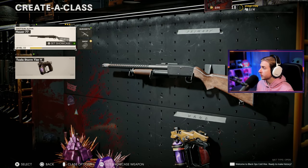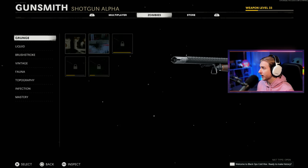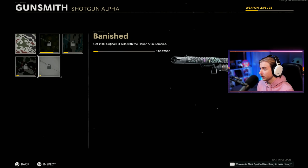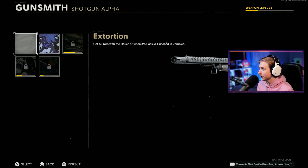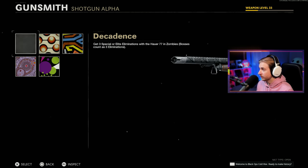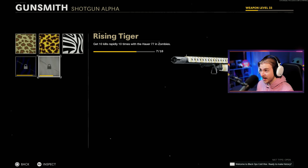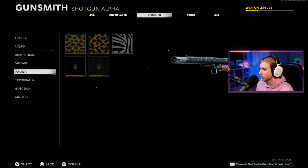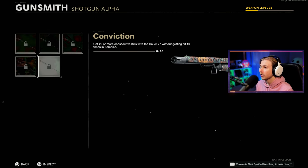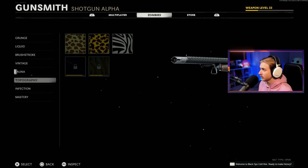I'm pretty sure we have quite a bit to do here. I have it at level 33, but my camo progress — I only have 700 kills with it, 180 crits out of the 2,500 we need, 465 kills out of 2,500 Pack-a-Punch kills. Vintage is done, Fauna is not — we need to get 10 kills rapidly three more times. Topo is also not done; we need a lot more crits and we need to get all of our Jackrabbit kills. So this is going to be a little tough.